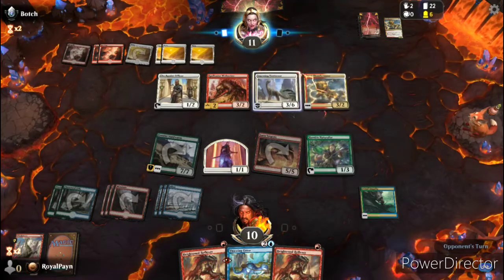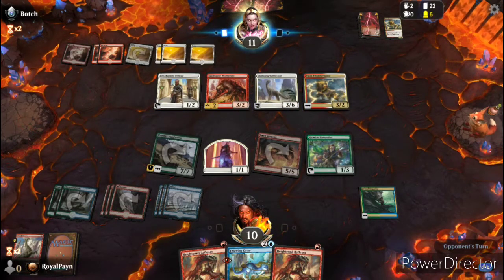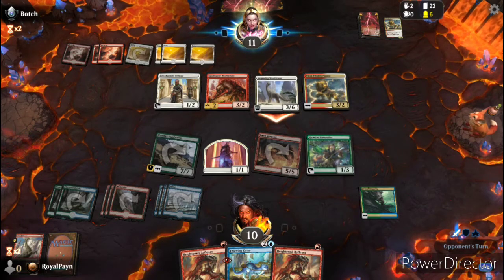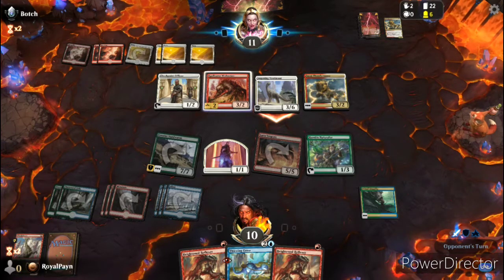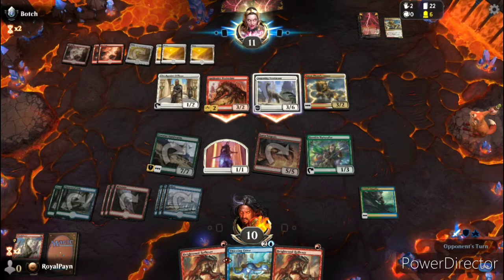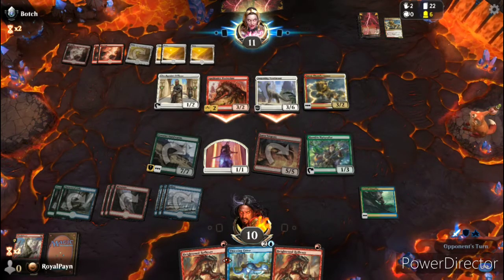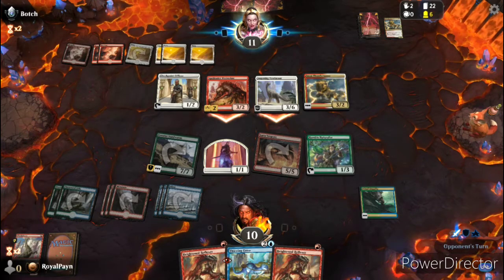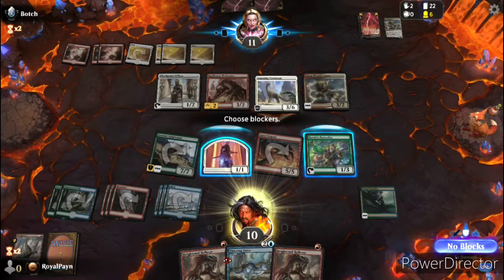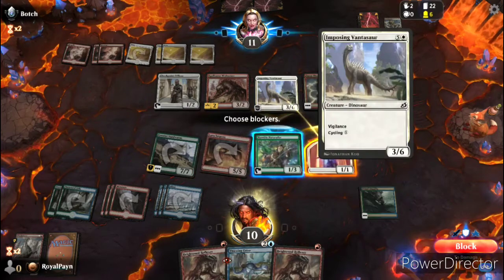Oh, he's got another Thunder Mane — that makes sense, it's a good card. A 3-2 for 2 isn't bad in limited. Are you attacking with your... okay. I've gotta say I'm not that concerned about the choice. We'll put the human in front of it.